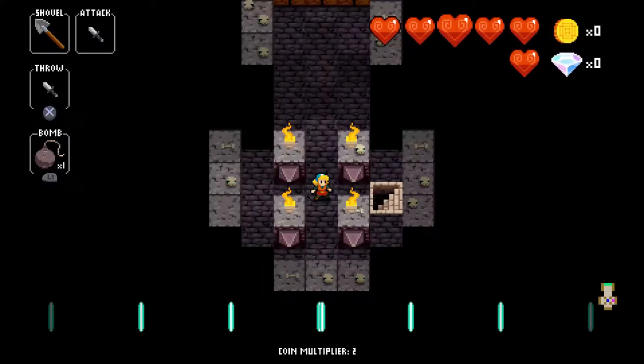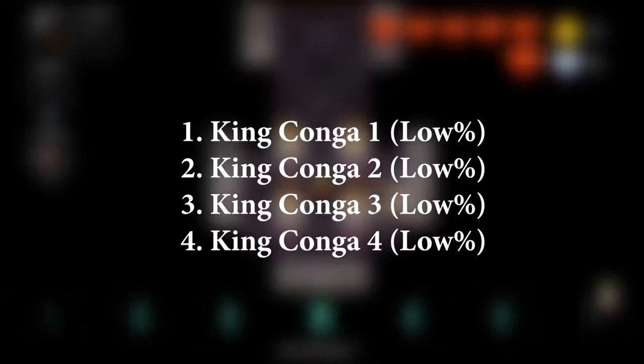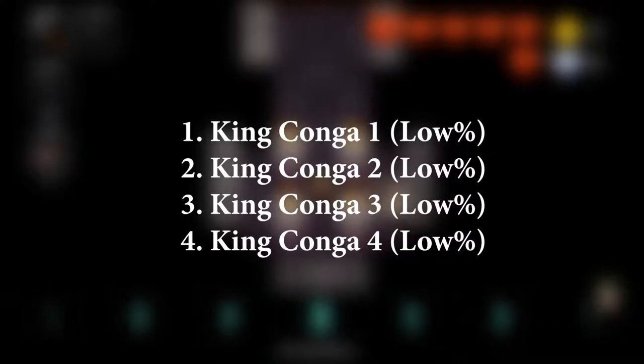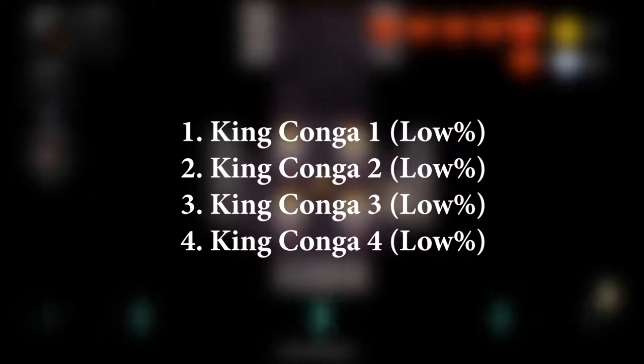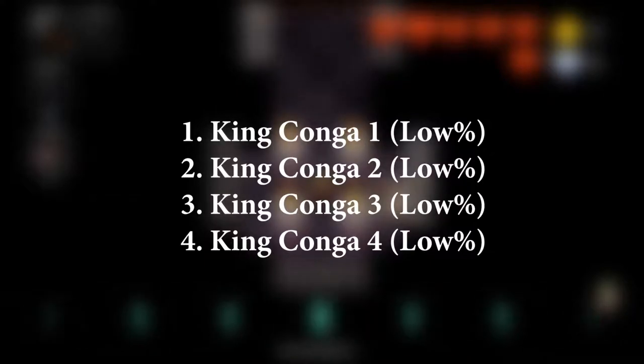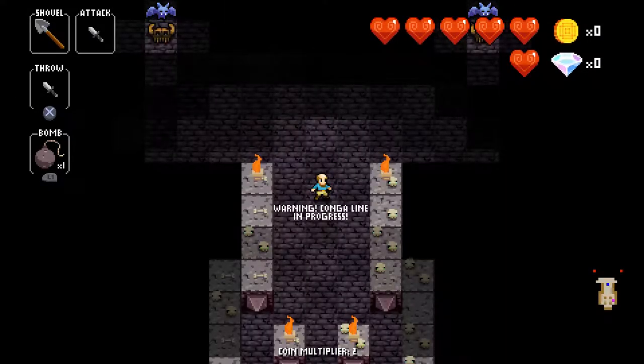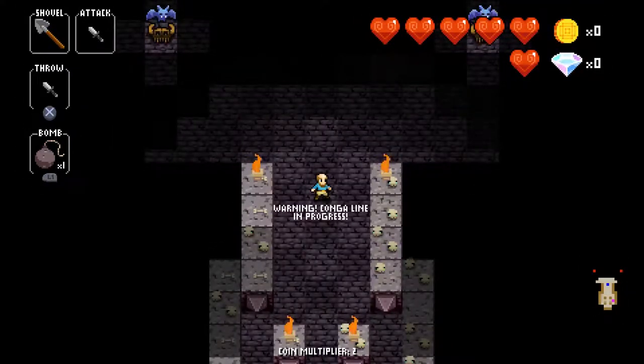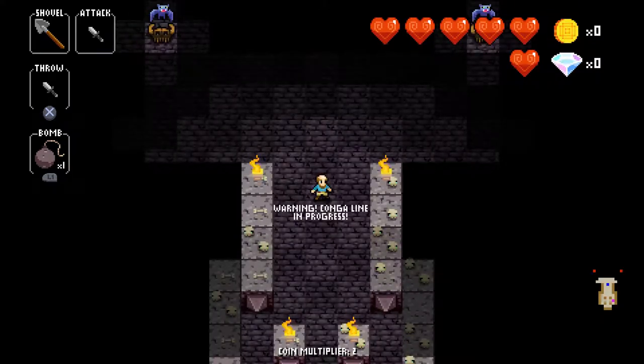The next category is the low percent strategies — how to approach each boss variant without using any items. We'll look at King Konga 1, 2, 3, and 4. King Konga 1 is the easiest variant of them all. Overall there aren't many enemies and most of them are quite harmless, so it shouldn't be too difficult.